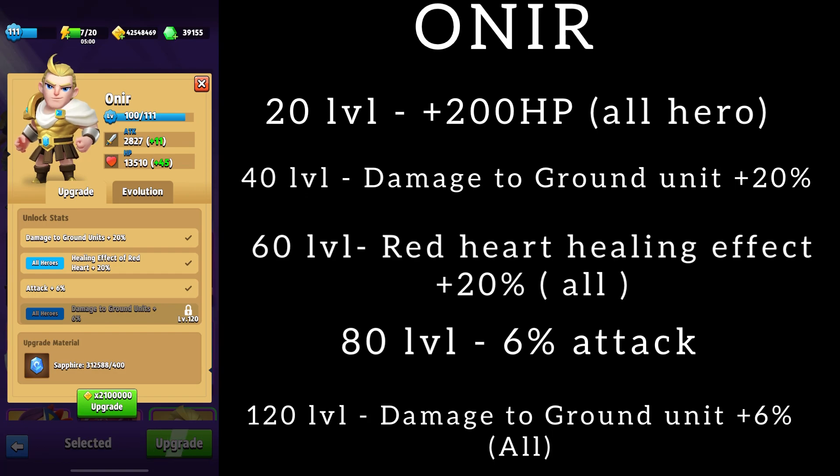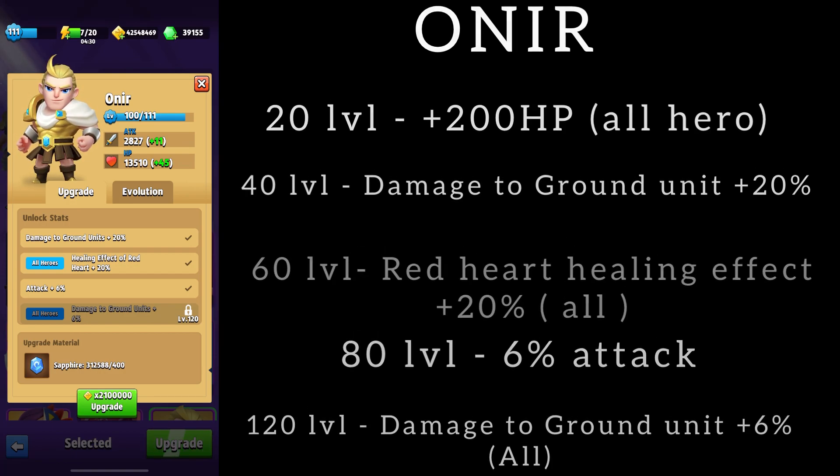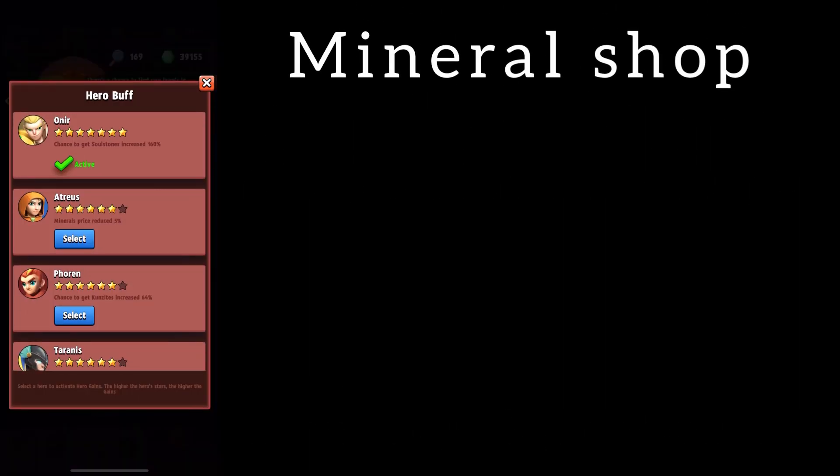The most interesting thing opens when you start pumping stars. As for whether Anir should be maxed to level 120 — I would say no. You can do this when you have extra gold and there is no place to spend it. If you play for a long time you will have such a moment. It's better to farm gold on higher chapters — remember this.